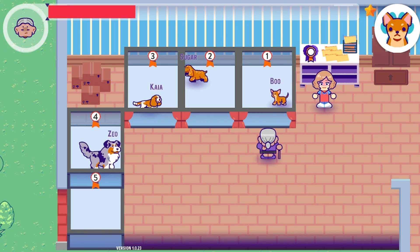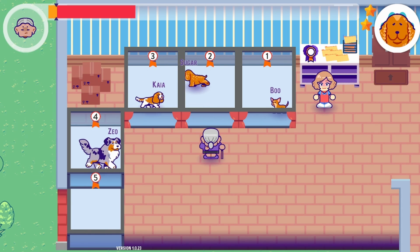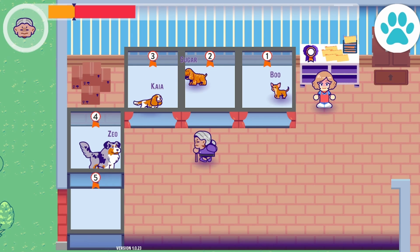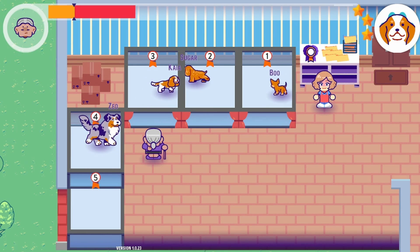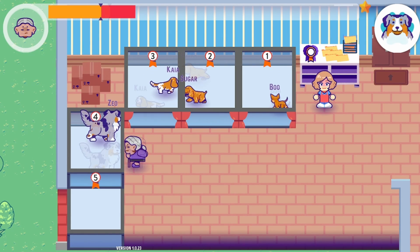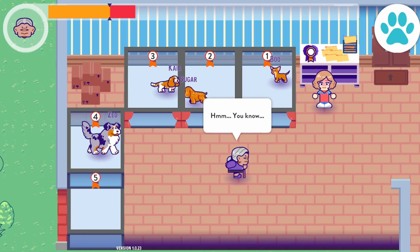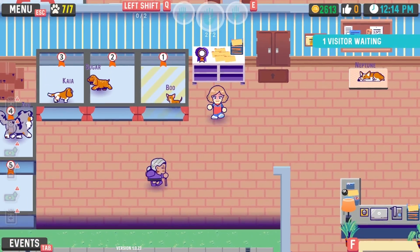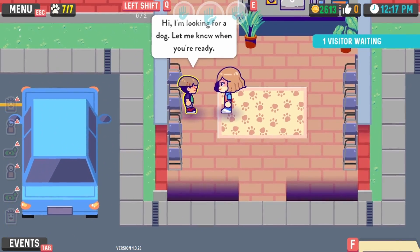This is Zeal. This is Boo. This is Sugar — their name is Sugar, you cannot say no to them. This is Kaya — they are an advanced dog. Hello, what do you think of my dogs? You know, I don't think I'm ready for a dog. Okay, then die — if you're not ready for a dog, don't talk to me.